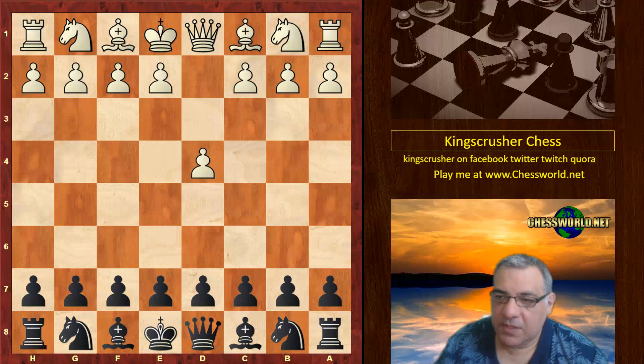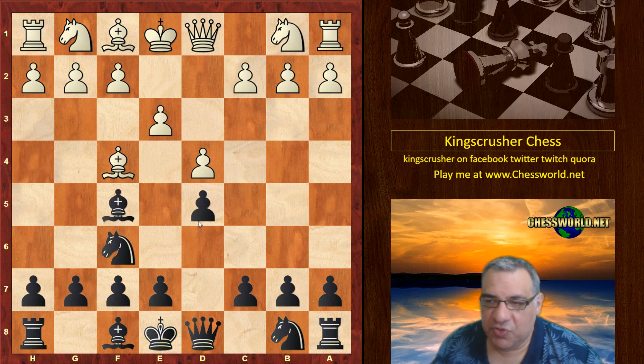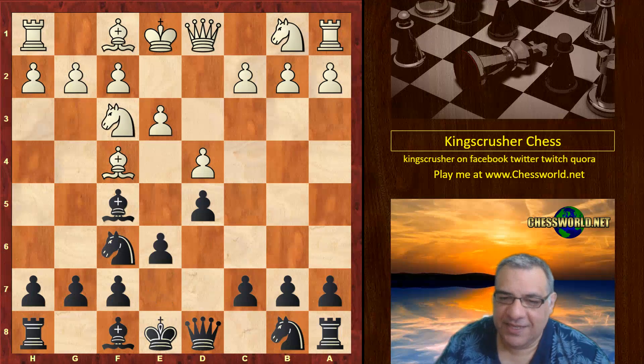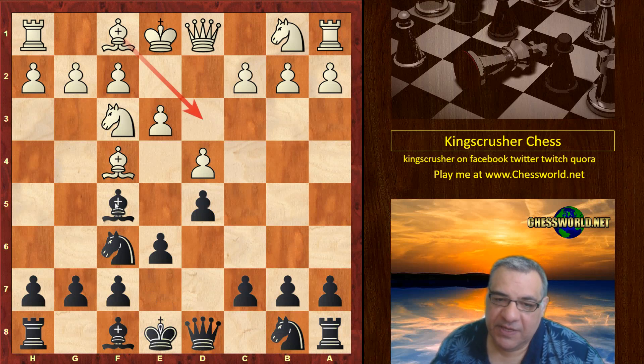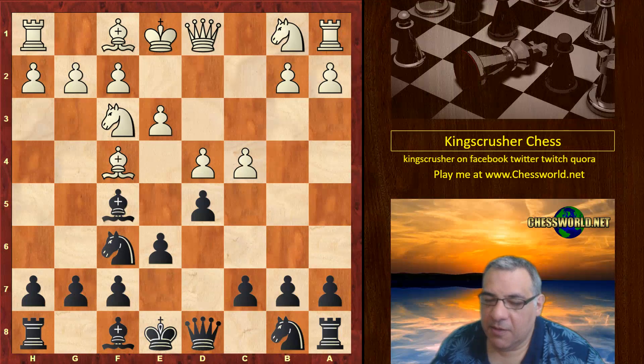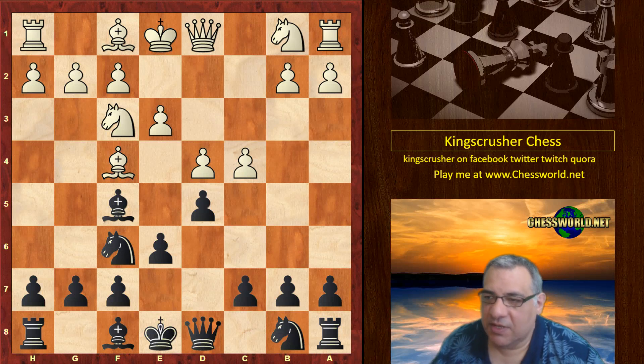d4, Karyakin plays Nf6. Bf4, d5, e3, and we have Bf5 — a nearly symmetrical position. Nf3, e6. White can, and usually does, play Bd3 here.